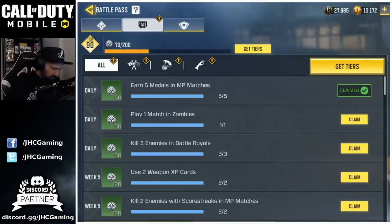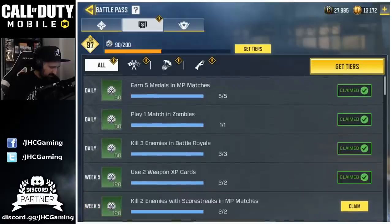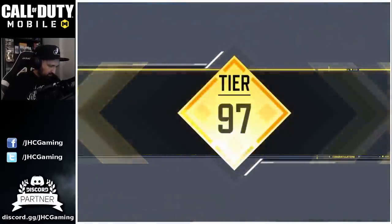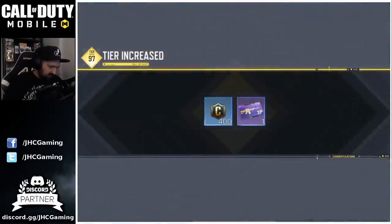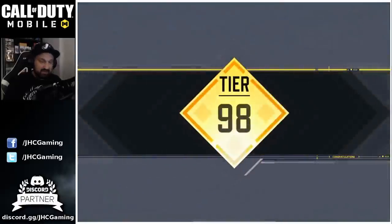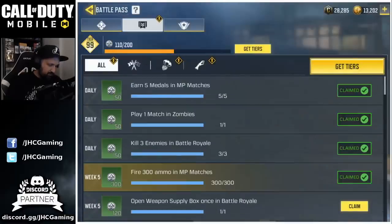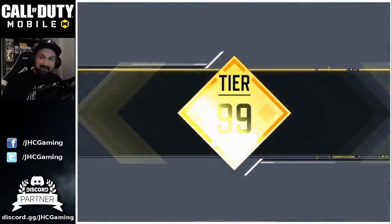We'll also get some extra crates to open. 50, 50, 50. And next one will be tier 97. Here we go, 97. And a lot of credits. 100 more, and that should be 98. We're getting there guys. I hope it's gonna be enough. Pretty sure it will. 99.